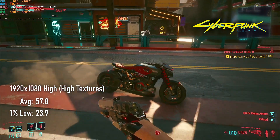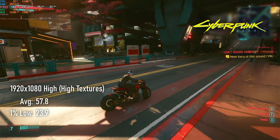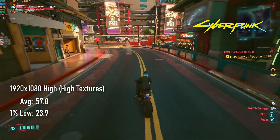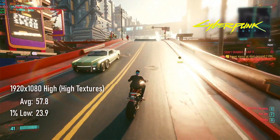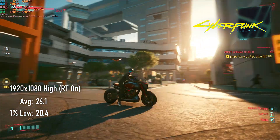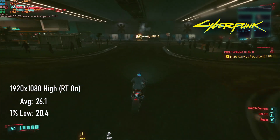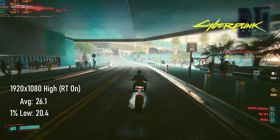Cyberpunk 2077 runs disappointingly poorly on the RX 6700 XT. 1080 high with high textures gives an average in the high 50s and 1% lows just shy of 24 FPS. And that's before I switch on ray tracing. Enabling that feature absolutely annihilates the framerate down to just 26 FPS with lows of 20. I presume this has something to do with why we don't have a true 9th gen console version yet.